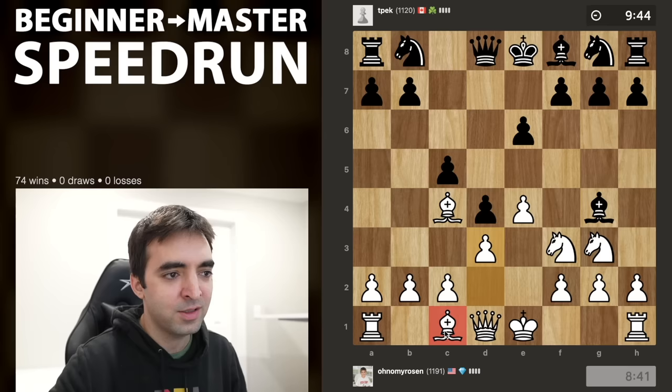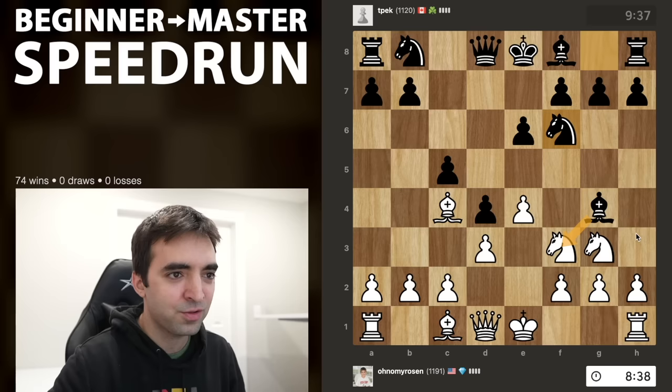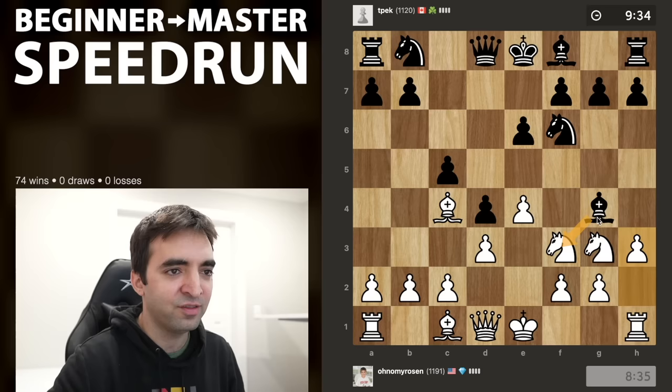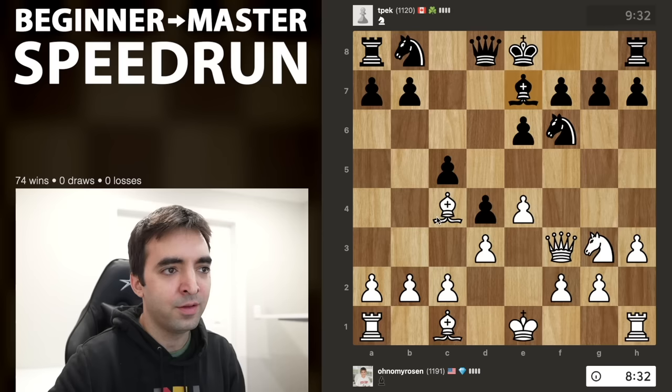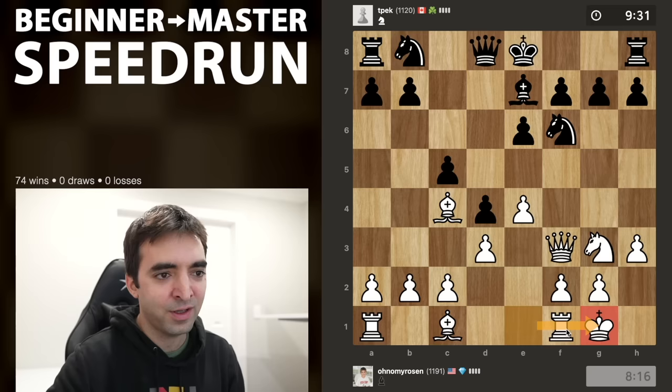h3 should induce the trade on f3. It's nice forcing this piece off the board early on — I can activate the queen, and the queen is very happy here. There are already a lot of pieces in my position aimed toward black's kingside, so if black castles kingside there will be a lot of attacking potential. Going forward, I still probably want to castle kingside. There are cases where even if I castle kingside I can still attack on that side later on. And black castles, showing no fear.